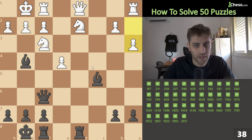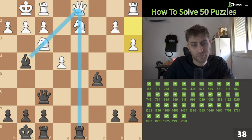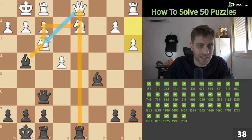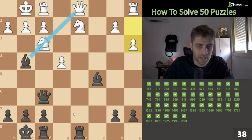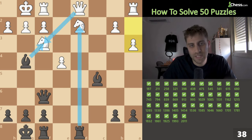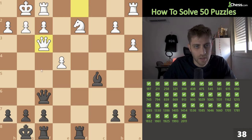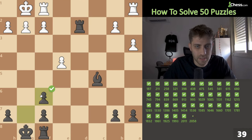Next position: we have two pins here, not easy for white. First move: bxf3 — if knight takes, we take the queen; if queen takes, we take this knight and we are a piece up; if fg takes, queen g5 check and we take the knight. Easy one. Now rook takes d2 — and that's it.